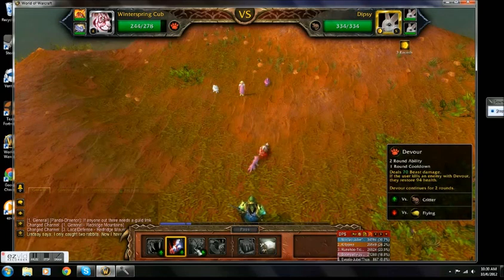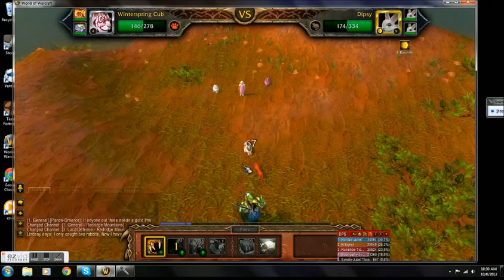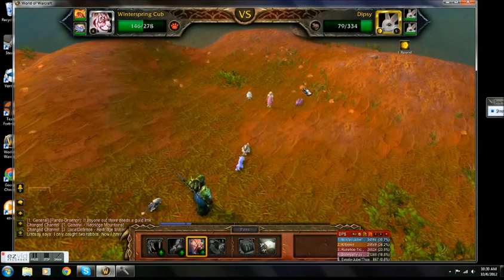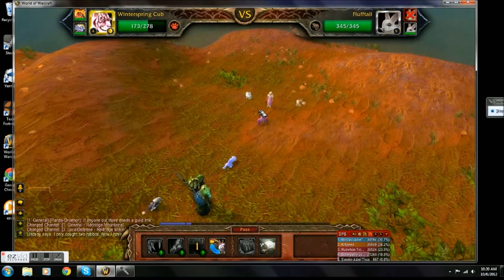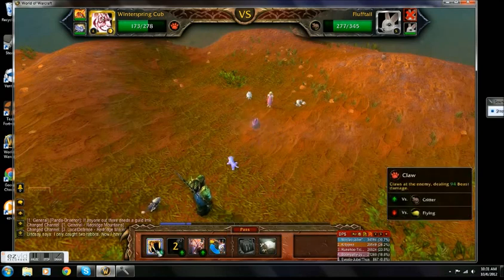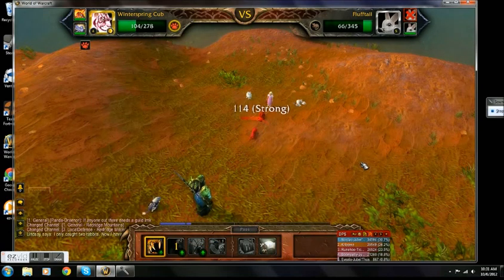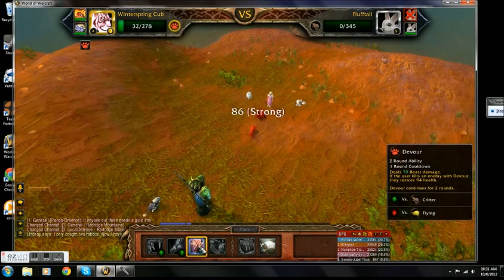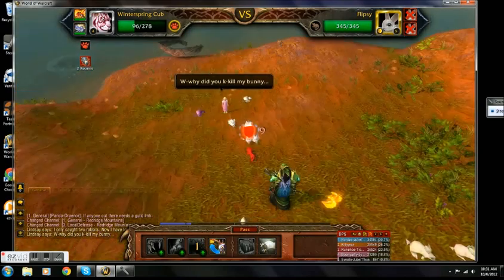Why would you name a rabbit Dipsy? Alright, so I'm just going to spam Claw and then when he's about to die, I will Devour and get some health back. This rabbit is obviously faster than my tiger and this is really annoying. Let's devour. Ooh, that rabbit did damage. And I got some health from that. That's going to come in handy in the later battle. Now I'm fighting a pink rabbit named Flufftail. And he might actually kill me. I'm faster than him, so let's see how this goes. Devour him and I get most of my health back — this is helpful.